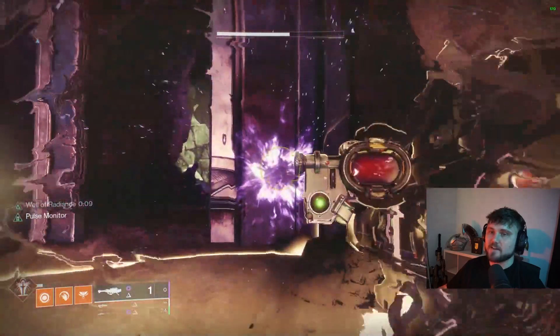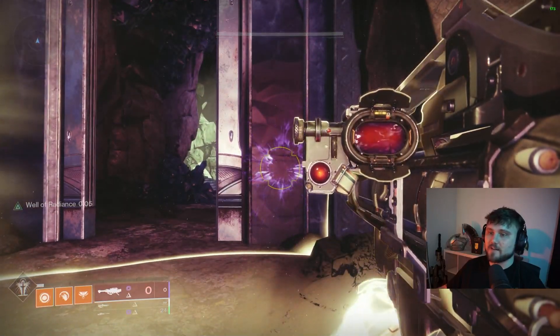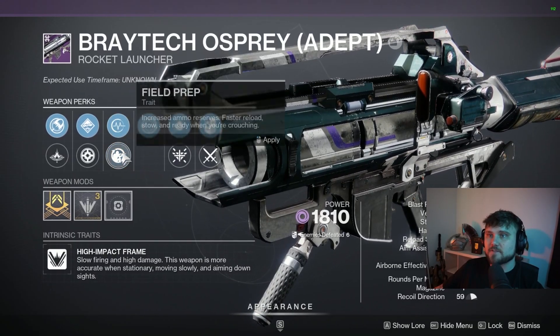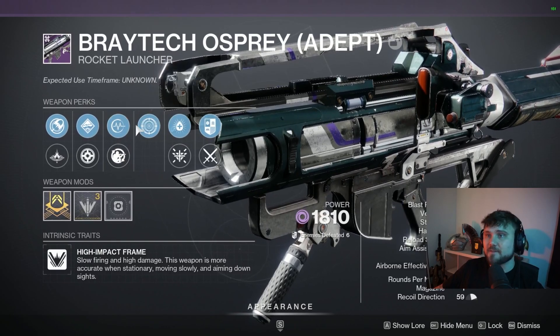I'm choosing to time it and not fire it as fast as possible because if I do, the Pulse Monitor timer won't be out just yet. That's 10 consecutive rockets fired with this roll of the Braytech Osprey. The Pulse Monitor, field prep alternative swap combined with Frenzy is one of the god roll perk combinations you can get for this.